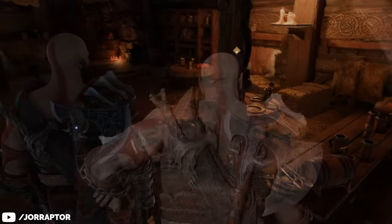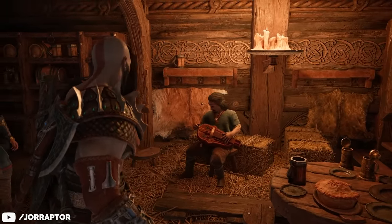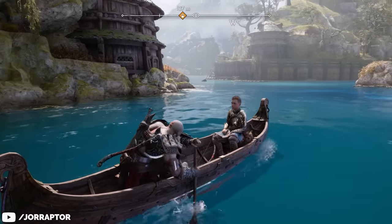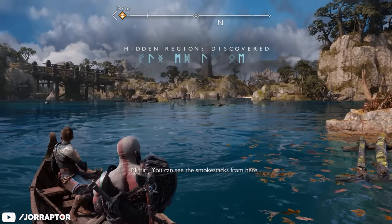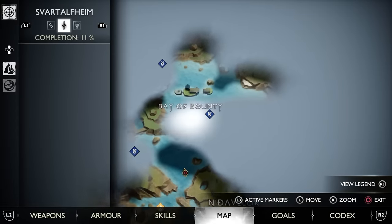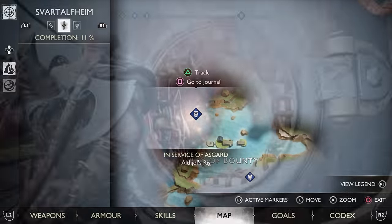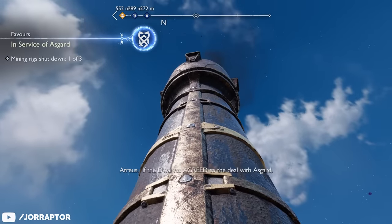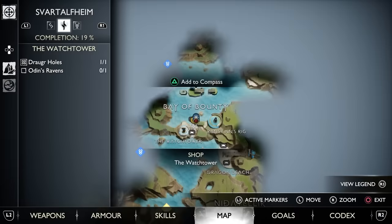After talking to the dwarf in the tavern for the main mission — which you cannot miss — you can speak with him again for this side quest. Then a little later when you're in a boat, you can choose to go left to continue with the main story or right to do all the optional content in Svartalfheim, including the side mission you just picked up. It's pretty straightforward — you will immediately see the objectives on your map for the rigs you have to shut down, and after shutting down one of those rigs you will find a special ore on the ground that you can exchange at Sindri, who is also very close by on the map.